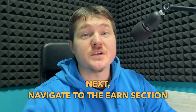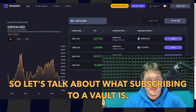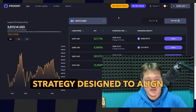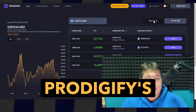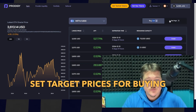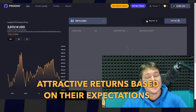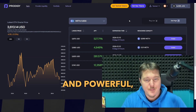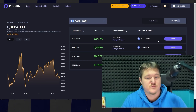Next, navigate to the earn section on Prodigy 5. Subscribing to a vault means participating in a preset strategy designed to align with your market outlook. In Prodigy 5's dual investment vaults, users can set target prices for buying or selling assets while earning attractive returns based on their expectations. This system is both user-friendly and powerful, making it accessible for both newcomers and experienced investors.